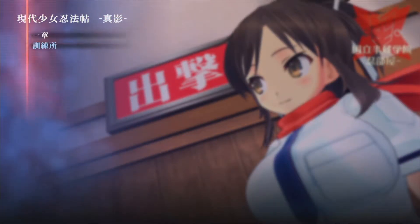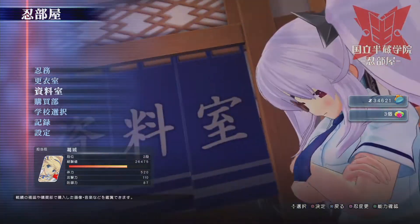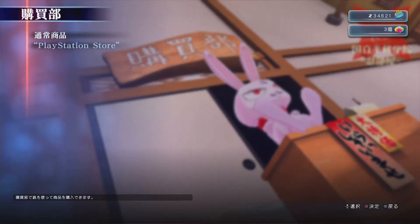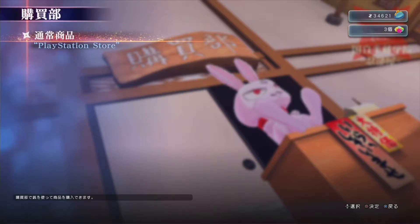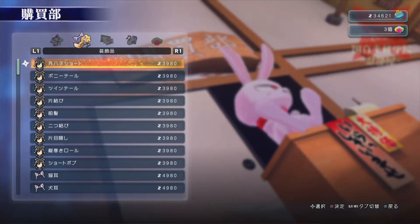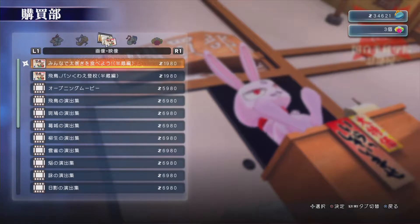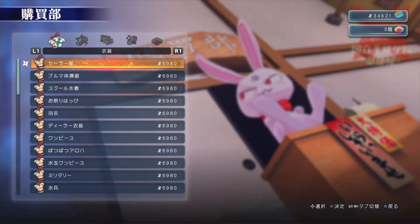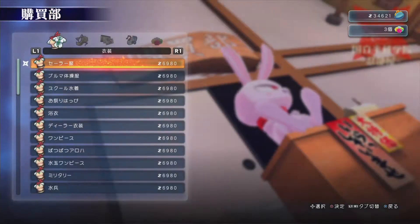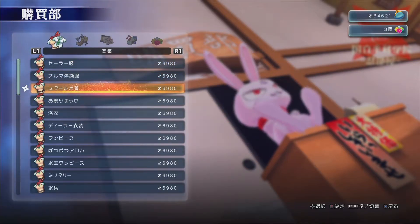So we could do some more of the main story, or I was thinking why don't we go ahead and take a look at some of these other features in the menu here. We could actually — let's just go to the store, let's see what we can get. So when we finished the last couple missions, we got like credits and we can use that to just get a bunch of stuff. Just from top to bottom here...